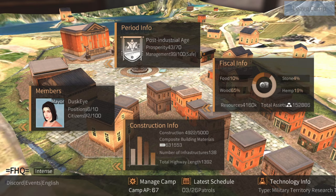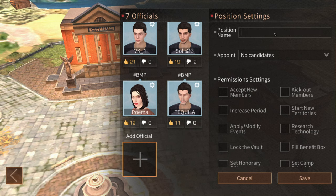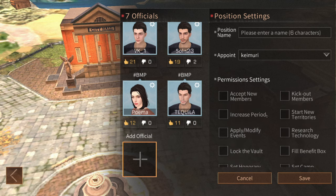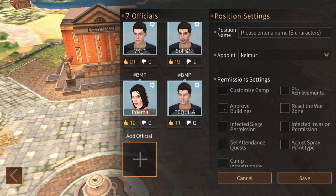In the members section it shows how many officers and citizens you have. The mayor can add officers here and create a tag that shows up in chat — you can add color codes like blue, pink, green, or black. In permission settings, a couple of important ones: 'apply modify events' allows officers to change the time and difficulty of your events, so be careful with that. 'Approve buildings' allows your officer to approve applications to build in your Charlestown transfer station — only give this to someone handling that base, as it lets them allow random players to build inside that area.